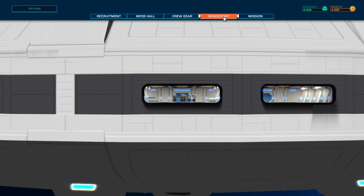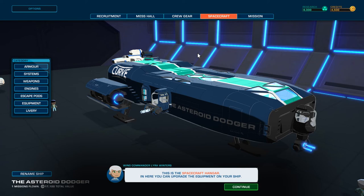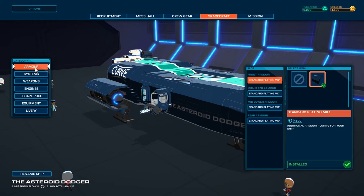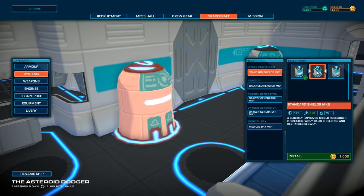This is a spacecraft hanger. You can upgrade the equipment on your ship and customize the appearance and name of your ship. So you can armor it up — you may want heavier armor across places which are more likely to be shot. Systems obviously inside: you have standard shields, you can upgrade your shields. This one is just better; this one is less shield but faster recharge. There are different reactors and gravity generators — if anything gets damaged, you need to make sure you have at least better things.